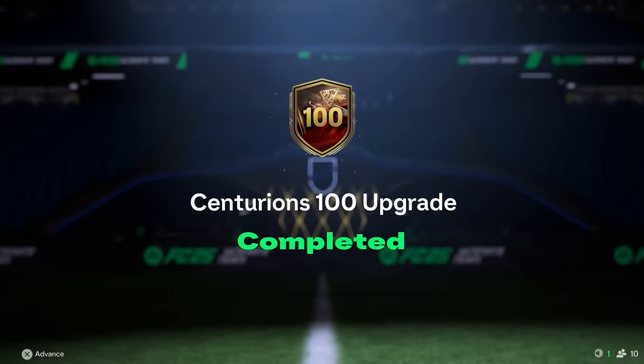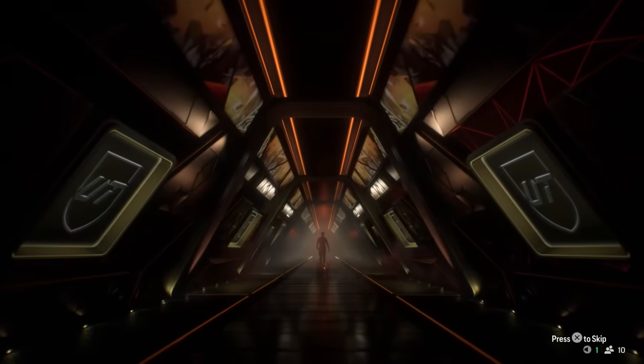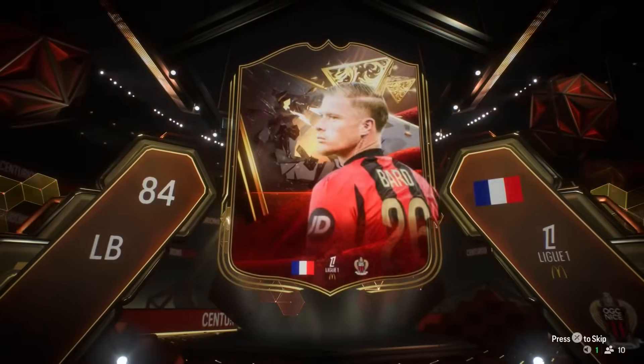This is the final thing I wanted to complete before we build the final team - the Centurions 100 players pack. Here goes nothing - I want to see a Centurions here. Is it Bruno Fernandes? Oh, it's a walkout as well. No - it's that crappy little left back that nobody cares about. Oh man, I really, really wanted Bruno Fernandes, but we ended up getting an 84 rated. Jesus.